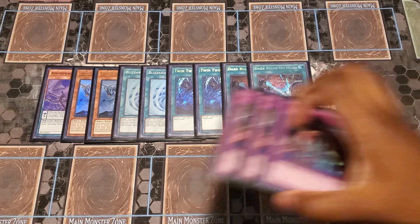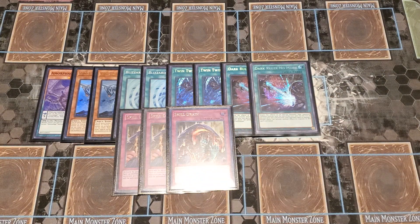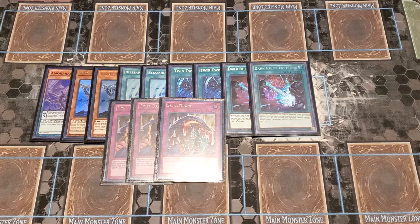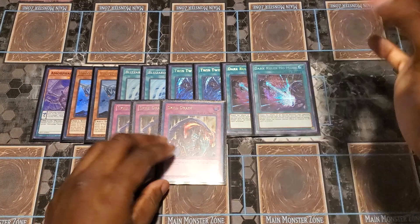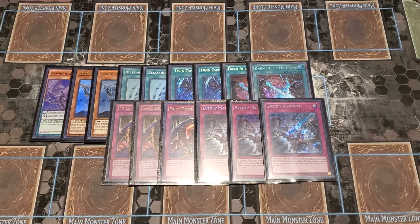Next up for the traps, I do have Three Skill Drain. We're just playing big beatdown decks, so our effects are negated — that's cool, I'm still at 3000, 4000, or stronger than you, and not many decks have outs to this. And I do have Three Evenly Matched for those times I know I'm going second and my opponent just sets up a crazy board — just Evenly Match.